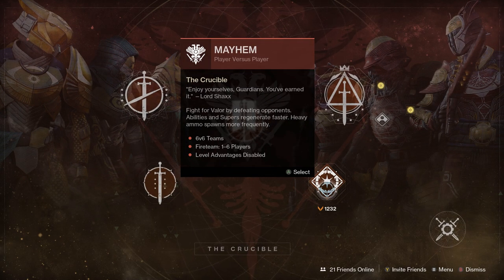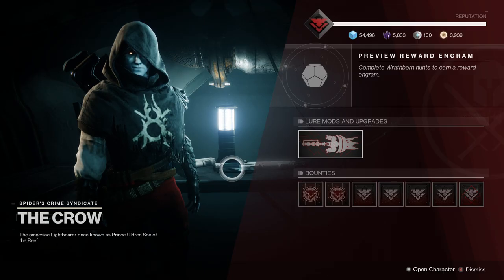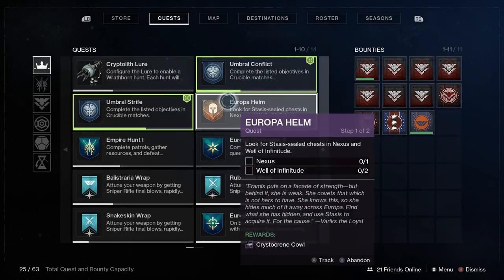Mayhem is great because it's short matches. Each time you complete a Crucible match you're gonna get 33.5% on the lure, meaning that in three matches you're gonna get a full charge — and that's like 12 minutes for a charge. While you're doing this you're also getting gear, your Crucible pinnacle, and upgrading your stasis abilities if you go in with your stasis class. So Mayhem just seems like the perfect way to do this this week — it pretty much gives you progress for everything that you would want.